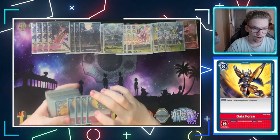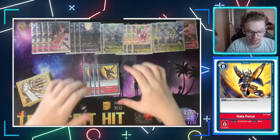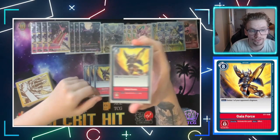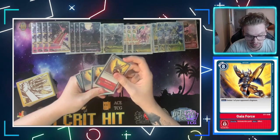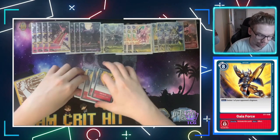Now looking at some of our options cards — you're going to see one that is the bread and butter of Security Control. It is Gaia Force. We're running four Gaia Force in this list. Its effect is simple: Main — delete one of your opponent's Digimon. Very, very strong card.